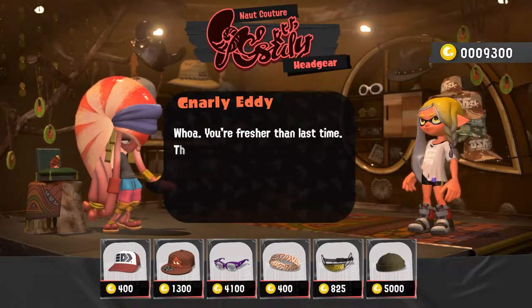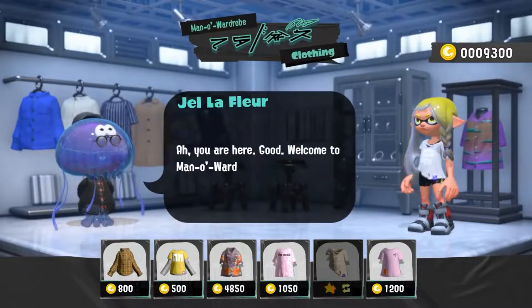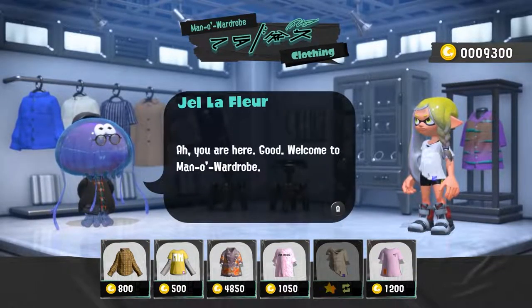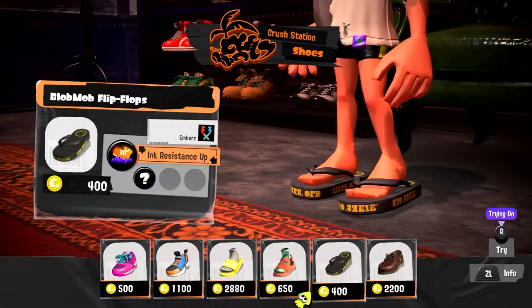The shops: we have Not Couture, with the owners being Gnarly Eddie and Nails. The clothing store is Mano Wardrobe, with the owner Gel Lafleur. And the shoe store is Crush Station, with the owner Mr. Coco.